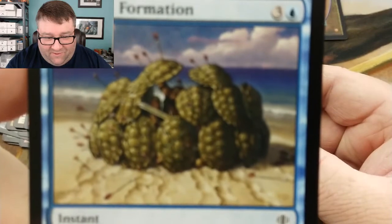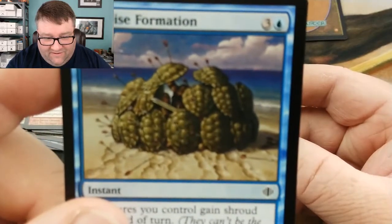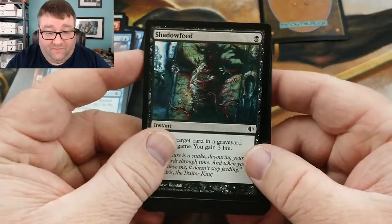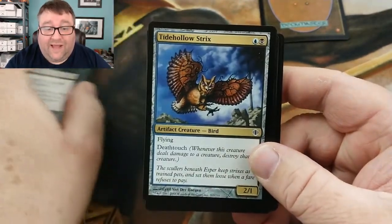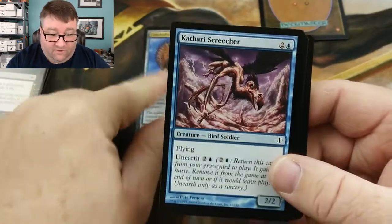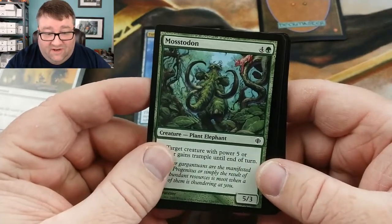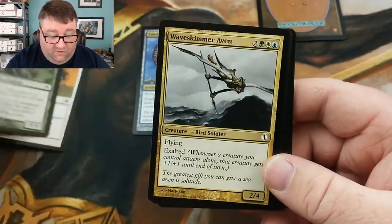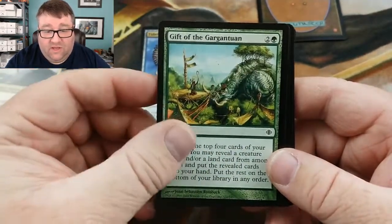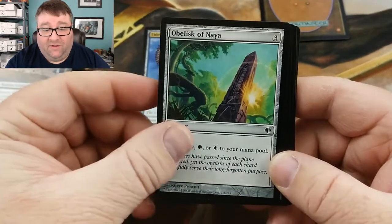We got Shadow Feed. Tidehouse Strix — I think that's still a buck or two. Pretty sure that's something. Soul's Grace. Mastodon. Wave Skimmer Aven. Gift of the Gargantuan. Outrider of Jess. Obelisk of Naya.